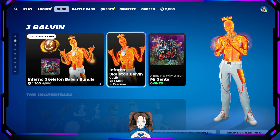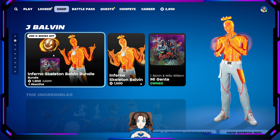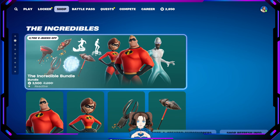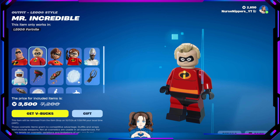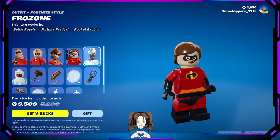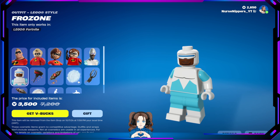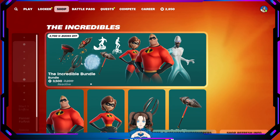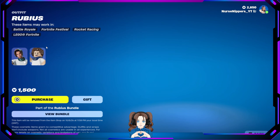We also have the Inferno Skeleton Balvin — there's his Lego version, another skin you can see across the map. The Incredibles are still here with Mr. Incredible and his Lego self, Mrs. Incredible and her Lego self, and of course Frozone and his Lego person as well. Still no Jack-Jack back bling. Rubius is still here too with his little Lego person.